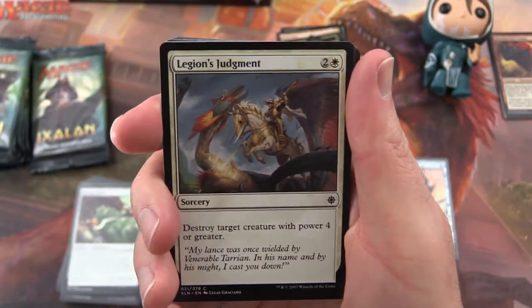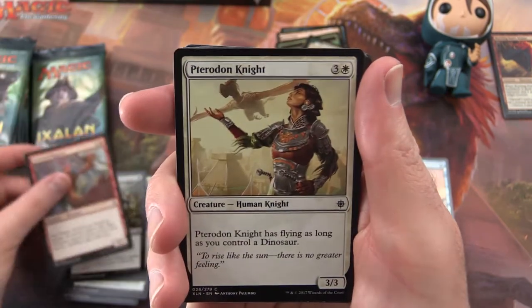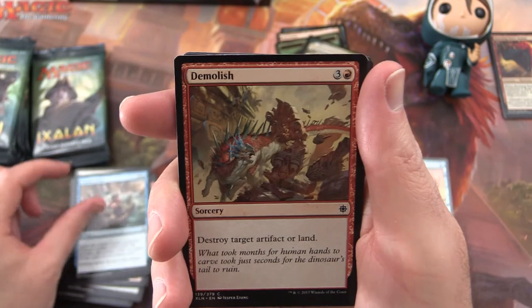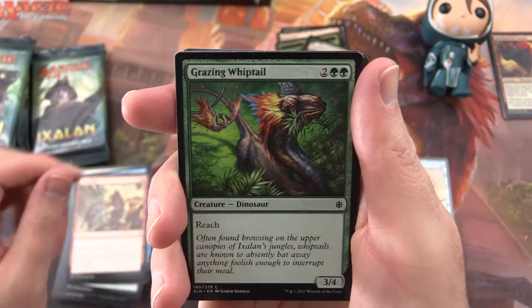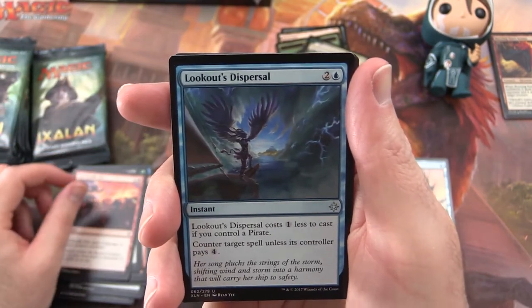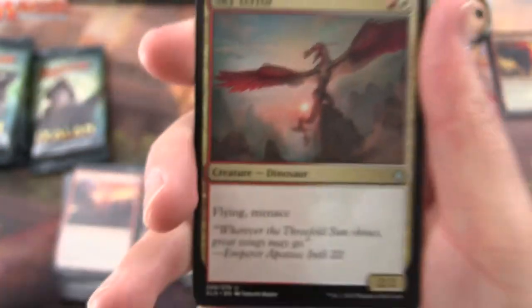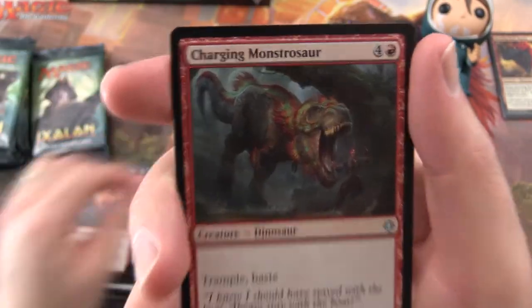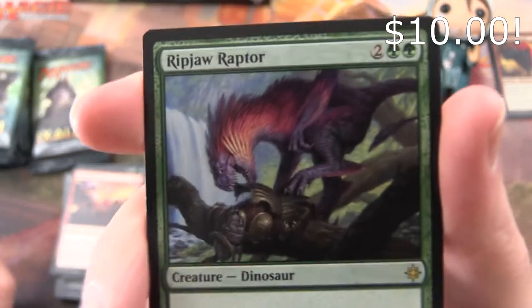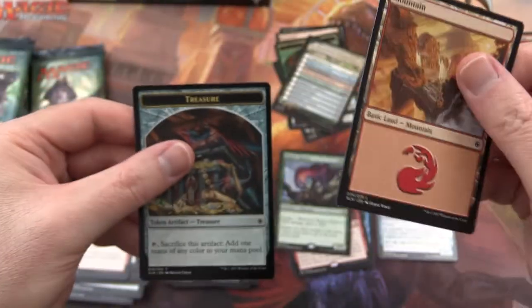Pack 4: Legion's Judgment, Skull Duggery, Frenzied Raptor, Pterodon Knight, Spike-tailed Ceratops, Pirate's Prize, Demolish, Grazing Whiptail, Duress, Unfriendly Fire. Uncommon is Lookout's Dispersal. Sky Terror, Charging Monstrosaur. And the rare is Ripjaw Raptor — alright, that's a good one. And a Mountain Treasure token.